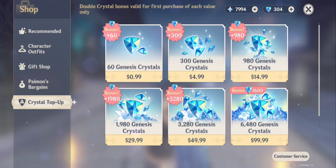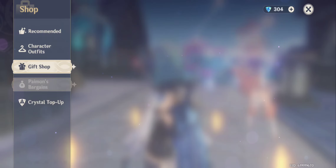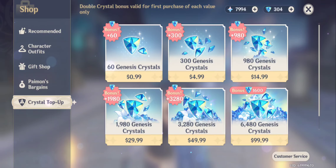With update 2.1 coming, I was contemplating spending money on the $50 pack to get the bonus 3,280 crystals, but when you compare it to the Welkin Moon, for only $5 you're going to get 2,700 primos and 300 Genesis Crystals. So basically that $50 is only really worth $10.